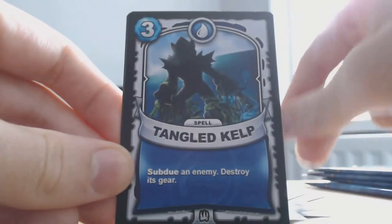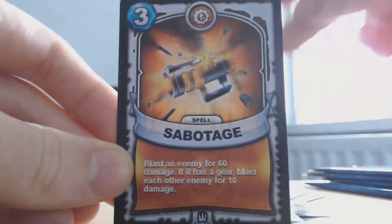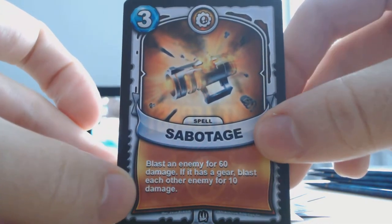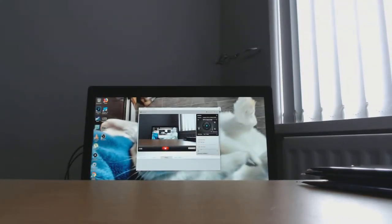Splish Splash, Tangled Kelp. It's the way I'm recording with the webcam tilted — instead of holding the card straight, if I tilt it forward a bit it looks held up straight. So we actually got a shiny out of that pack.